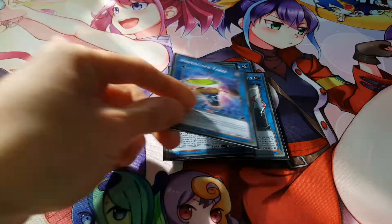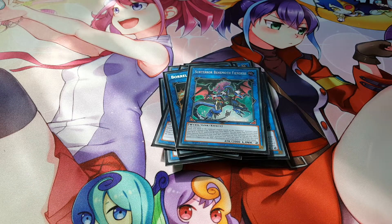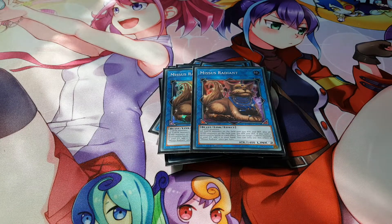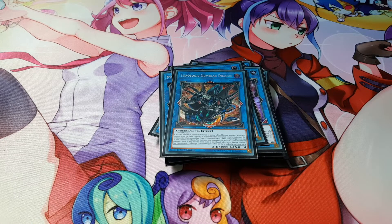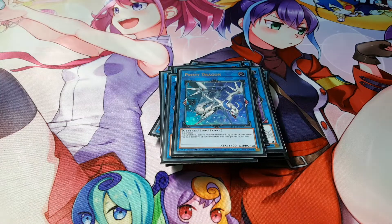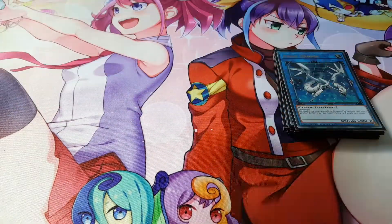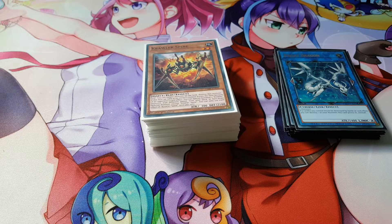For the rest of the extra deck, it's up to you what you want to play. I run Underclock Taker, Borrelguard Dragon, Subterror Behemoth Fiendess to send more flip monsters to the graveyard, two copies of Mrs. Radiant as viable Earth targets, Tri-Gate Wizard, Topologic Gumblar Dragon — great because discarding your opponent's cards hurts them more than you — and a Proxy Dragon. That wraps up the deck. I've been playing this for a while and haven't needed to make many changes because it's worked really well. Let me know what you think, and I'll see you next time.